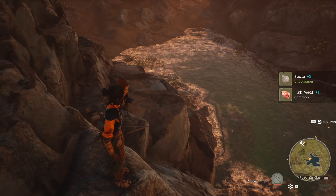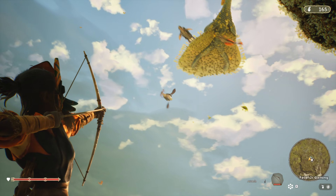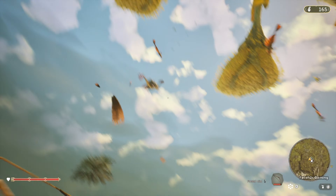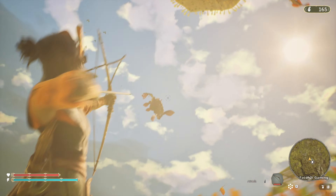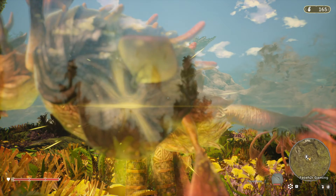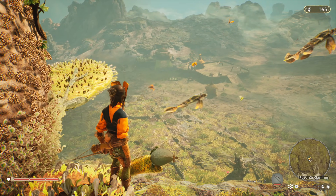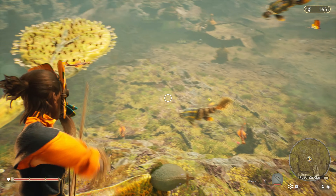To catch flying fish, head to the king tree. You'll see the flying fish-like creatures there. These creatures appeared for me after I planted the second king seed during the Midheaven restoration questline. You can get the second king seed from completing the main quest of restoring Midheaven.